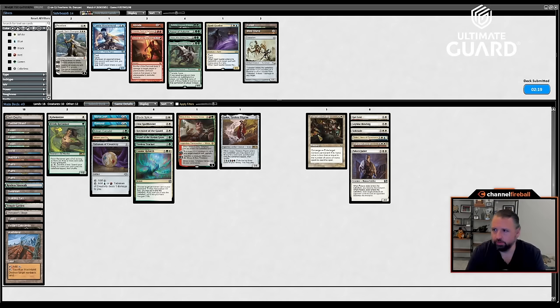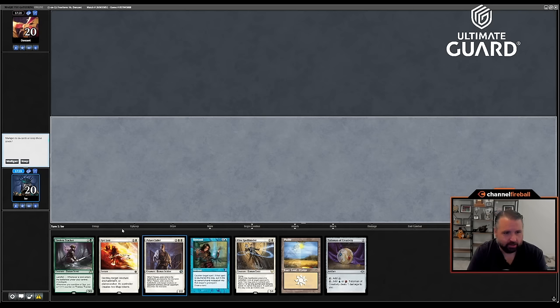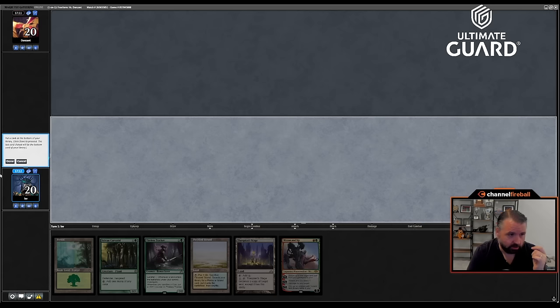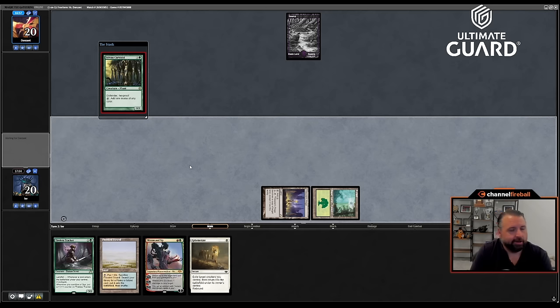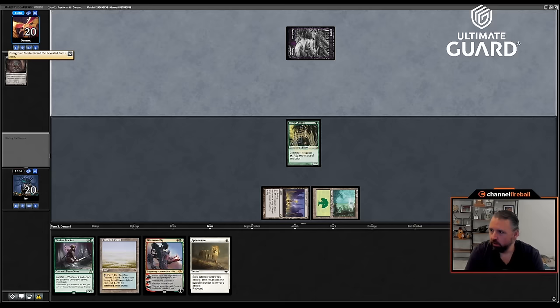Let's see if we can get game three here. I think we have a pretty good set of removal for what Dan's got going on. I'm on the play. Oh man, this hand is so good if I had any other land — I'd have Remand, Spellbinder, Jailer. But I think I just have to mulligan. I'll keep this six and put back Plains, lead on Forest. I want to wait to crack the Strand until I have a Tireless Tracker in play. I really hope I don't get Shielded Edicted.